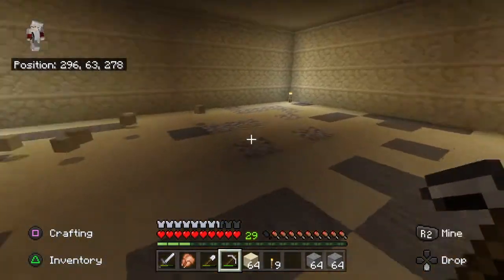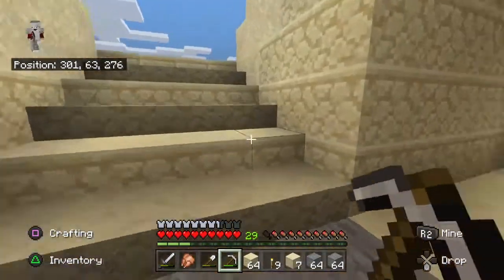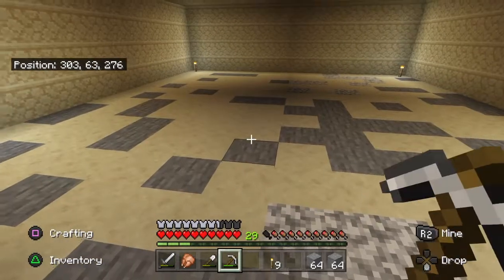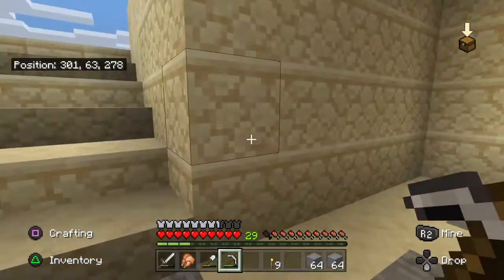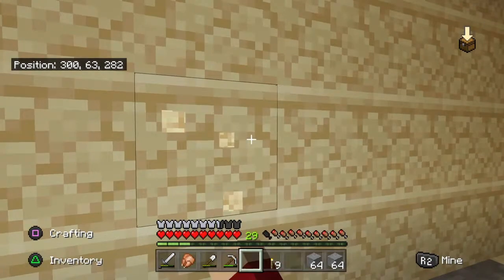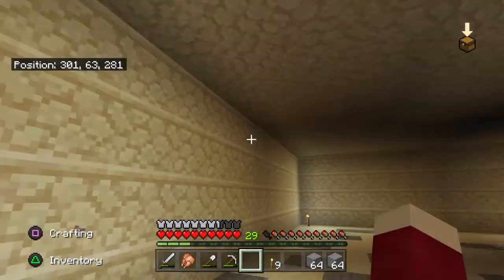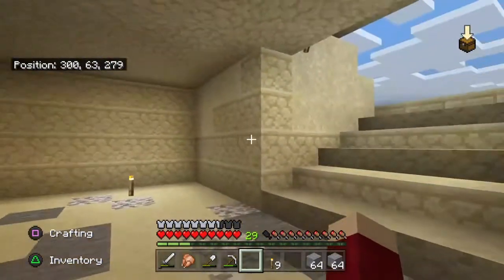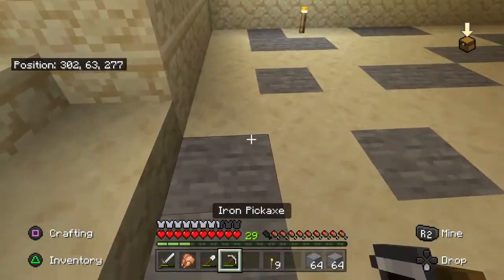I'm done clearing out the area. Now all I really have to do is the floor. I'm gonna do the walls in cut sandstone, cause I don't like all these little things on the ceiling where you can see all the circles. I don't want that, but I like those lines that go all the way around — I think that's kinda cool. So I'm gonna make the floor out of stone and the walls out of cut sandstone.